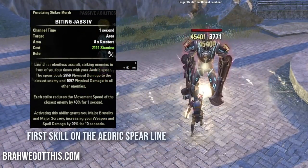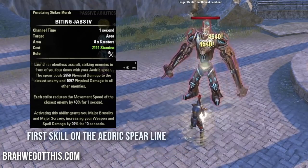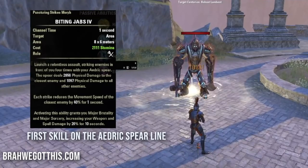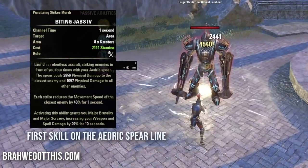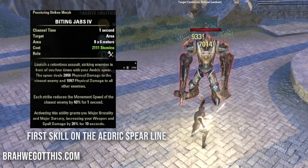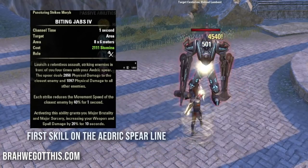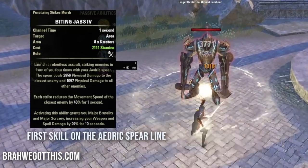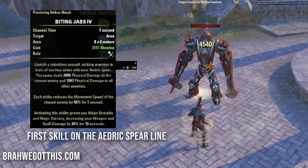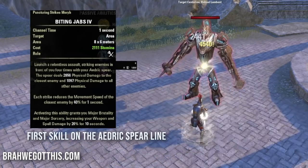On the front bar we have Biting Jabs - one of the most broken skills in the game. It now gives Major Brutality and Major Sorcery, increasing weapon and spell damage by 20% for 10 seconds. It does AOE damage, physical damage, single target damage - it does everything. You'll be using this a lot in your rotation.